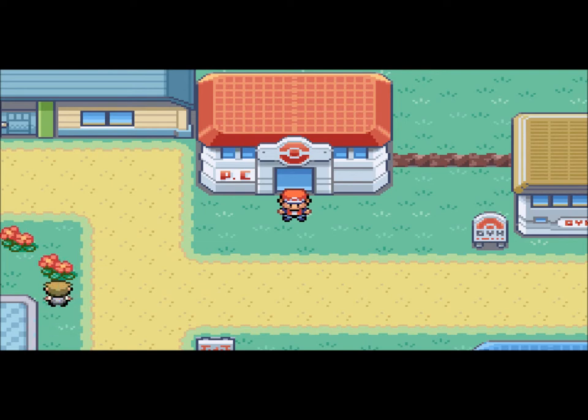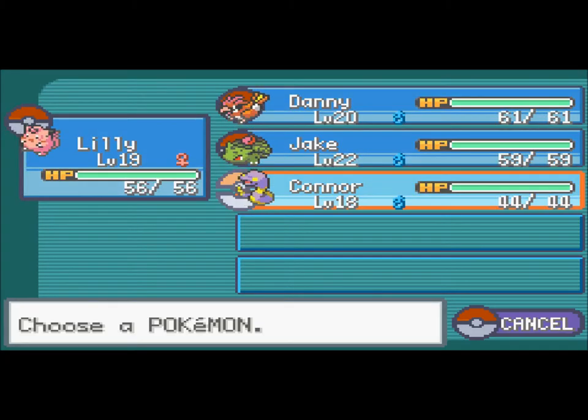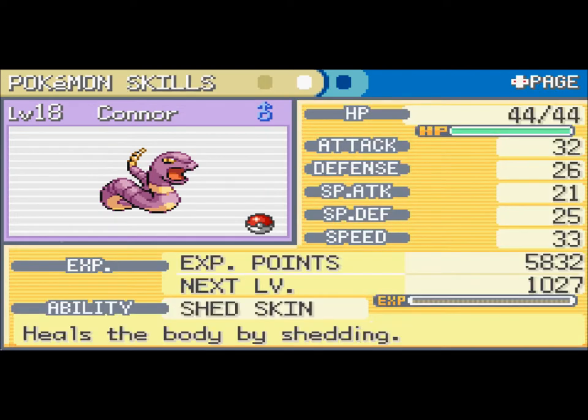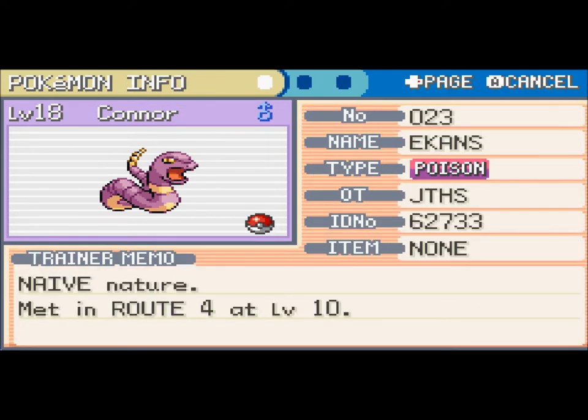I did level up my Clefairy a few levels, and while I was doing that I actually found a new Pokemon that I thought might be a really good addition to my team. I let everybody know on my Facebook page and my Twitter page that I found a new Pokemon. If you're only following me on YouTube, you won't know what this Pokemon is — I caught an Ekans and named it Connor.